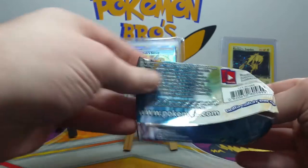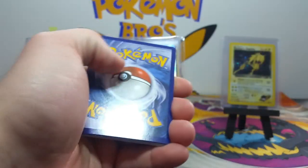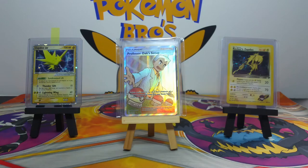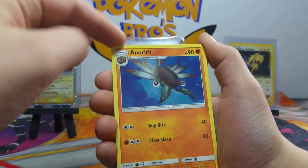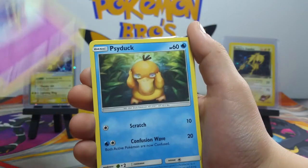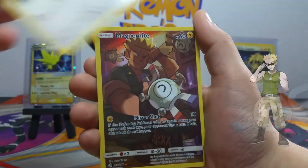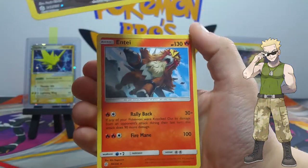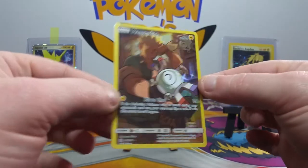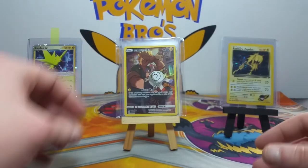Alright guys, last booster pack — can we get some last-pack luck and pull another ultra rare or maybe a character card? Here we go, Mikhail — last pack of the video — sprinkle some of your luck. Cricketune, Cosmog not bad, Psyduck — he's got a major headache, everyone clear the way! Hey, we got a character card — very very nice! It's the Magnemite and Lieutenant Surge, one of the cooler ones.